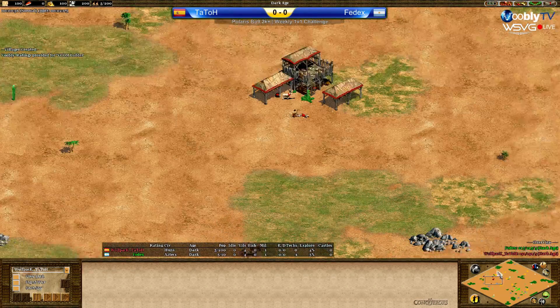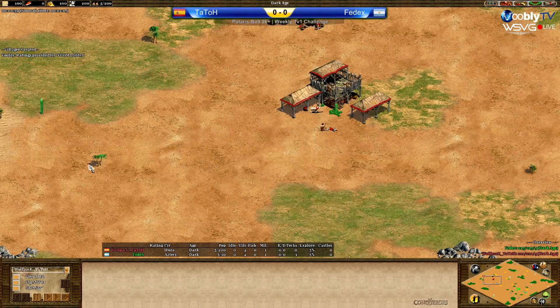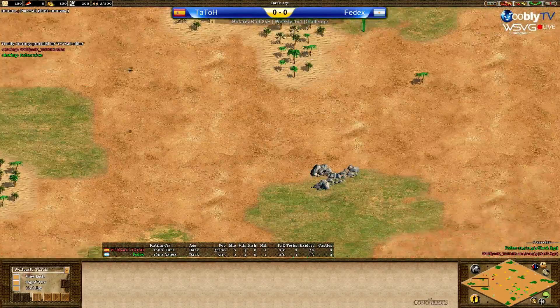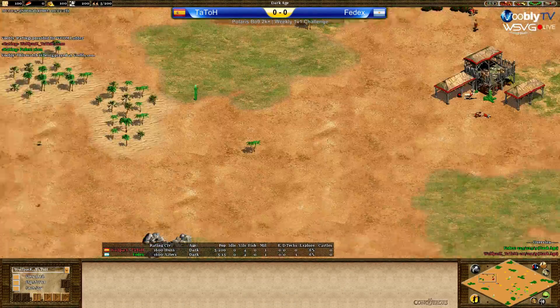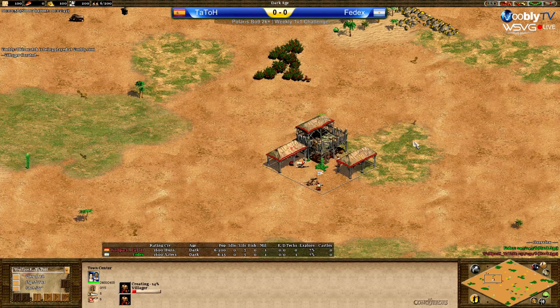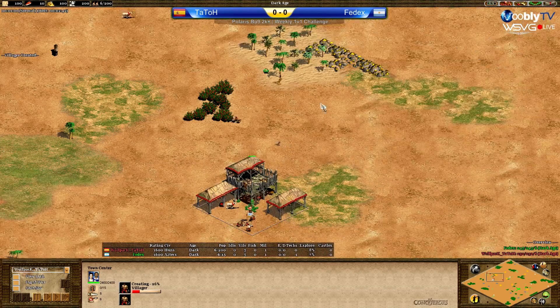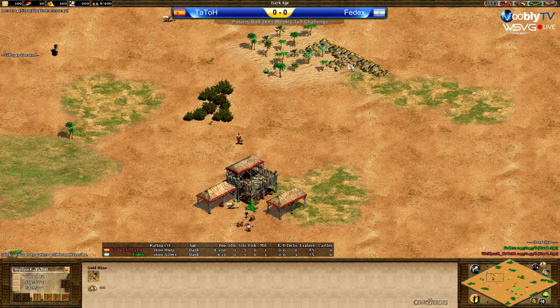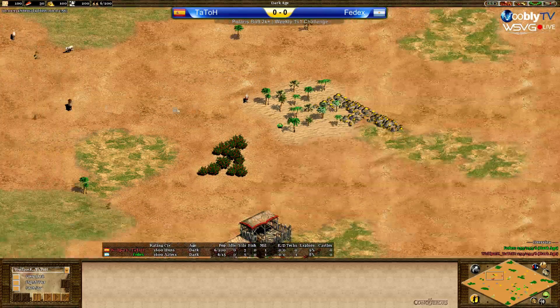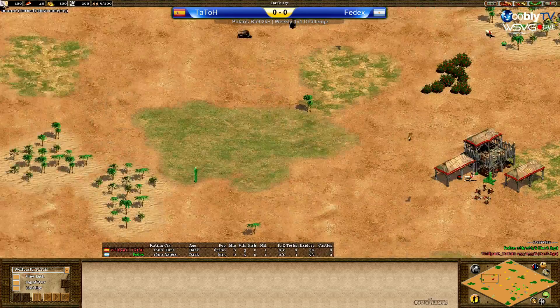Plains does not have all the wood in the middle like Atacama. You have some scattered forests and way less wood in general compared to Arabia. Right now we're on the point of view for Tato, the player in red. He has the berries in the back, gold pretty much in the back I'd say. These few trees here block it a little but nothing terrible.